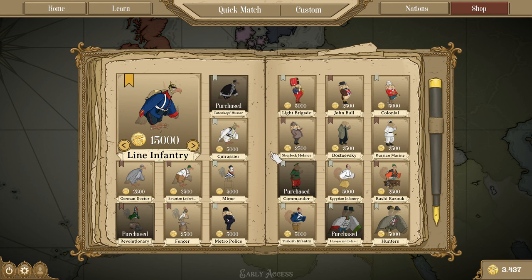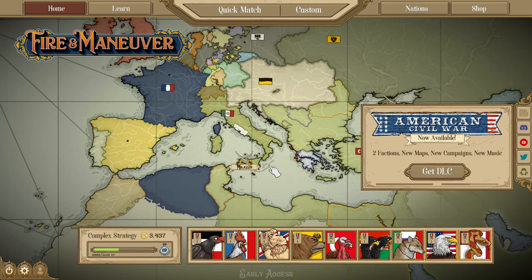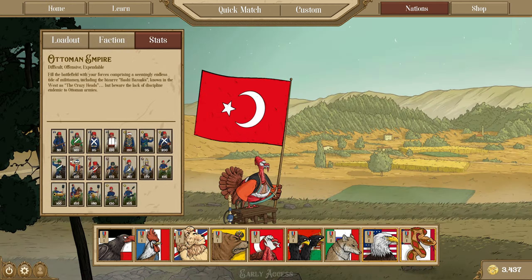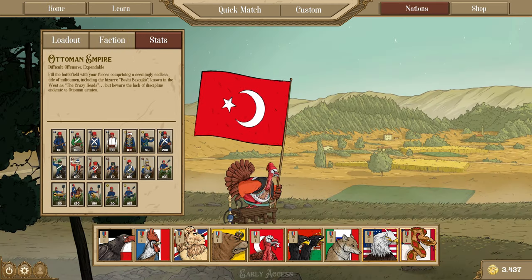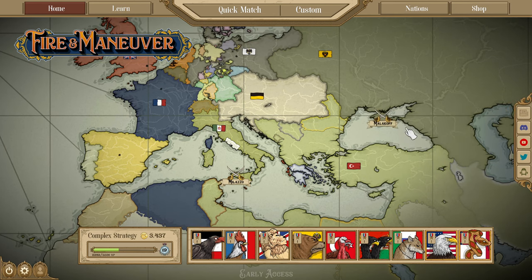If you enjoyed today's content, make sure to like and subscribe as I'm going to continue making Fire and Maneuver content, and you won't want to miss out on that, especially as we're going to continue doing the Unit Guides. So far I've covered France and the Ottomans, and we'll be doing more in the future. Regardless, let's just jump into the patch notes.